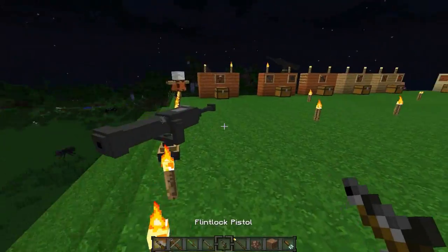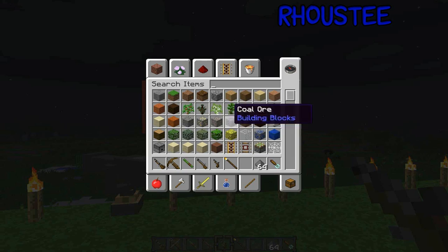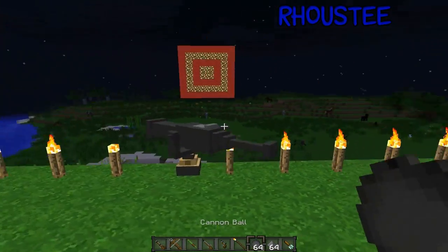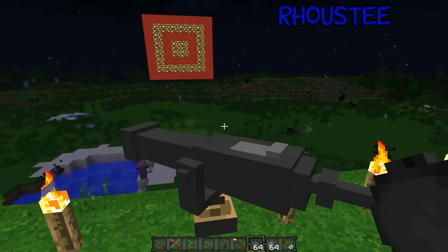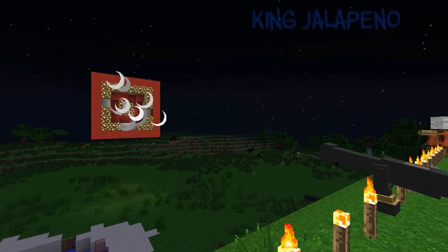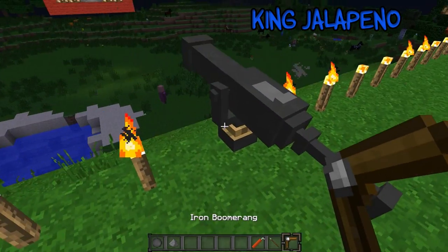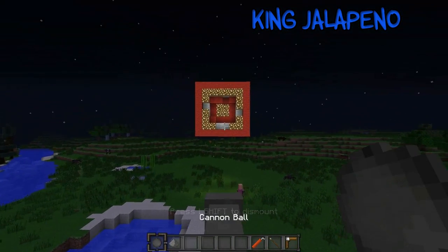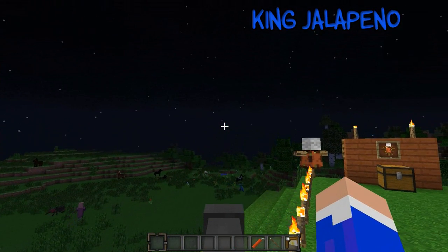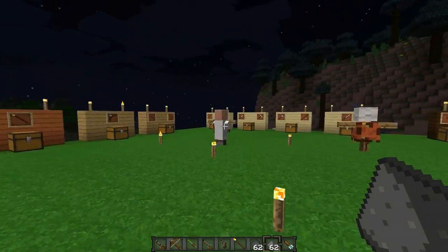The dynamite takes down all of the villagers except for the babies. Next we have the cannon — you need a few things to load it: gunpowder and the cannonball. You have to have gunpowder in your inventory to load it, don't forget that. Right click on the cannon with the cannonball to load it, then aim and fire. You have to click on it with the cannonball to load, then shoot.